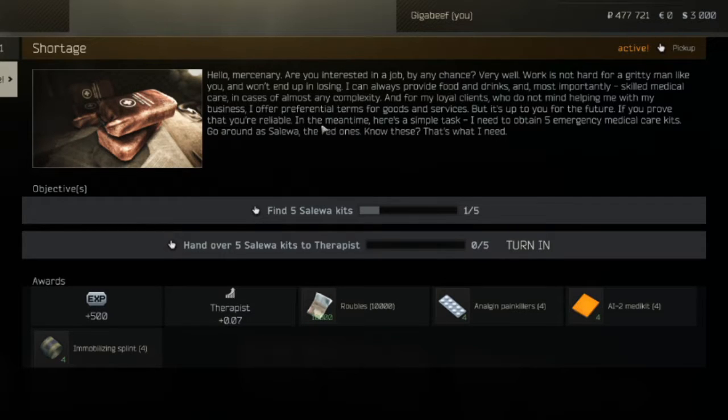This seems easy enough, but for the new player this can seem a little daunting. One option is to look up where the medical bags are on the various maps and do some loot runs, but I don't think this is very fun or efficient. Personally, the easiest way to do this is to use the power of the hideout.